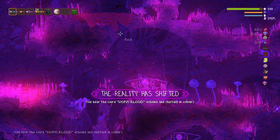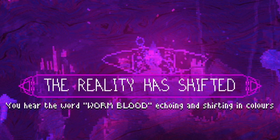Back at the platform, after eating a bunch of this fungus, the reality has shifted, introducing us to the new fungal shift mechanic. Once triggered, for every five minutes spent under the influence, a material will transform into another material. In this case, worm blood has either changed into another material or something else has changed into it. We'll be using this mechanic in a strategic way later in this quest.